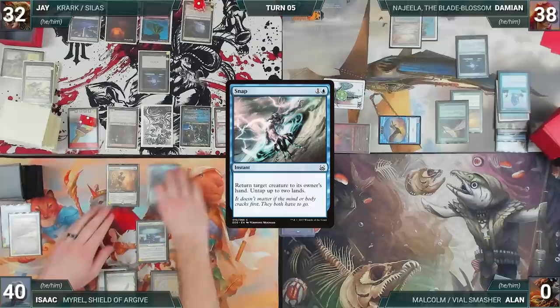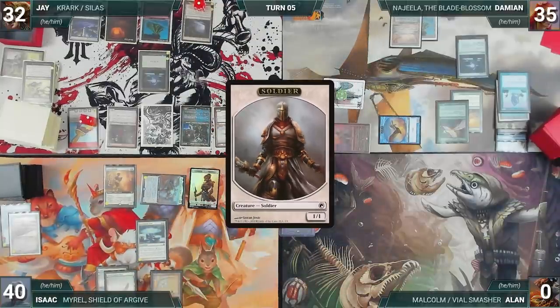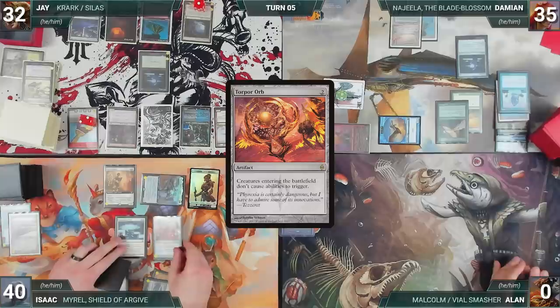Damien ships the turn to Isaac. Isaac draws and moves to combat, attacking Damien with Myrel — Myrel triggers and Isaac creates a 1/1 Soldier. Damien takes the hit. In his second main phase, Isaac casts Torpor Orb and gives the turn to Jay.